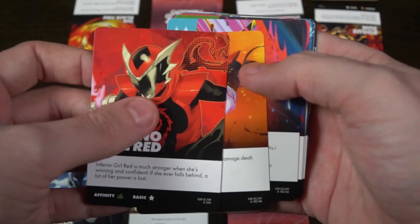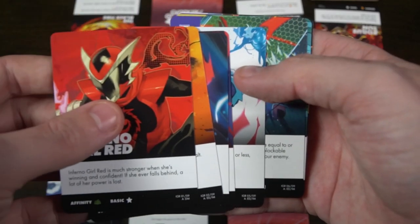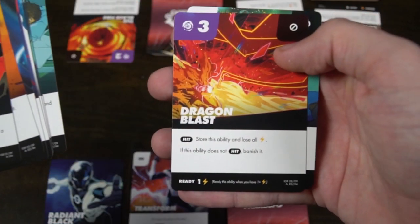Inferno Girl is much stronger when she's winning and confident, but if she ever falls behind, a lot of her power is lost. A lot of her cards are based on that. Vicious — if this counters an enemy ability, it deals double damage, so if she's ahead in that way. Swift — you get to ready a card if it counters an enemy's ability. There's also a heal equal to the amount of the damage that you block. So all the cards focus on how you are able to perceive what your opponent's going to play, and if you can do so well, she gets really powerful. But when you start making mistakes, she easily and quickly can fall behind.